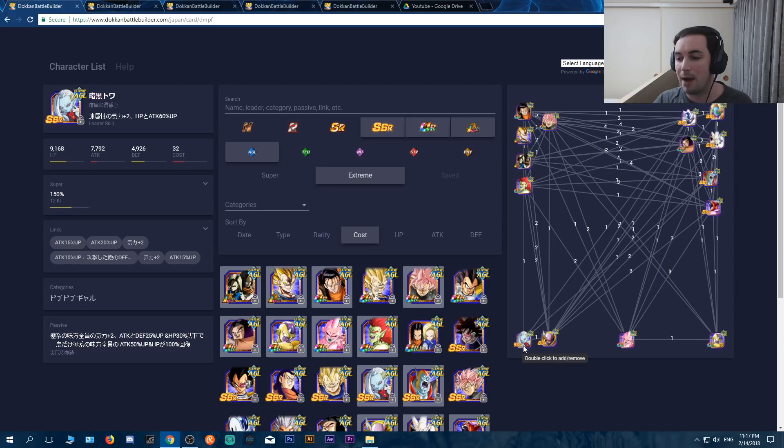For the JP-specific cards, I'm not sure if Global may potentially get this Toa. She is the best support and healing unit ever. She gives attack and defense up 25%, provides plus two ki to all extreme types, and if you go below 30% health she heals you completely once per battle and raises your guys' attack by 50%. When that activates and you have LR Rosé or LR Majin Vegeta, oh, they do a lot of damage. Definitely something to keep in mind.